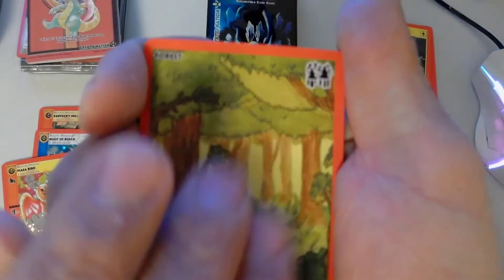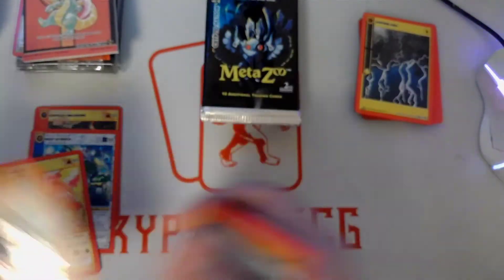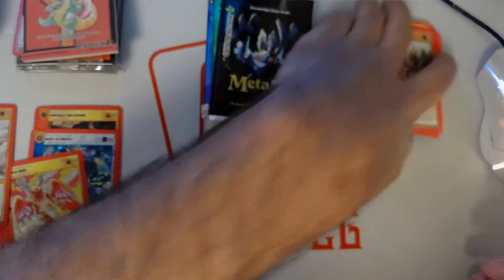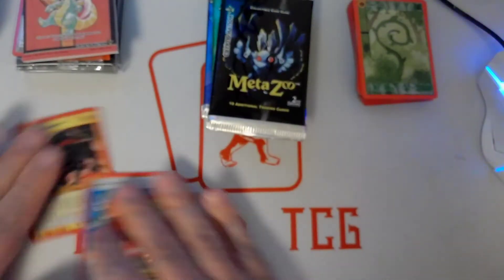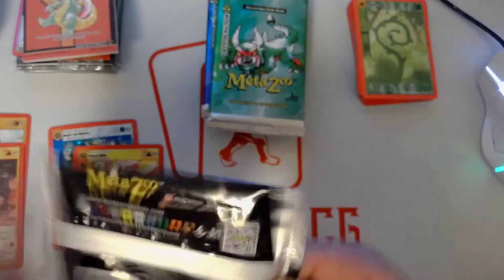I do miss the Cryptid Nation Kickstarter and first edition packs — by that I just mean the packaging. I really liked the Kickstarter and first edition ones because they were unique and different, something you don't see in other packs and trading card games. Let me know what you guys think — do you like these because they're easier to rip and you don't have to use scissors on the top?